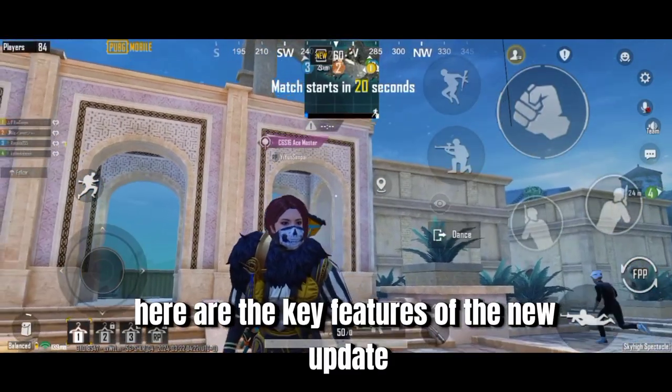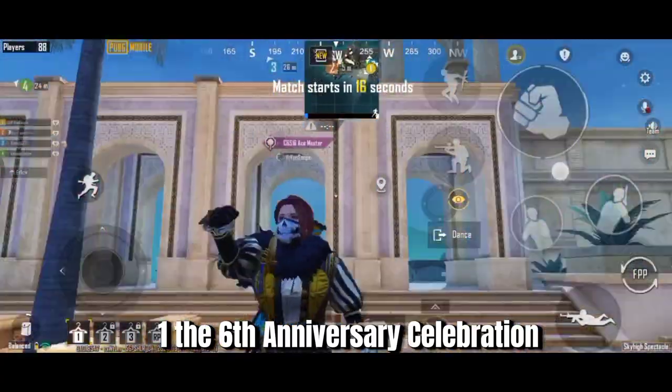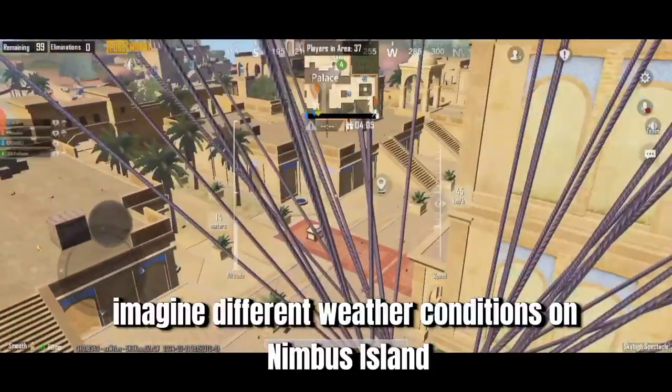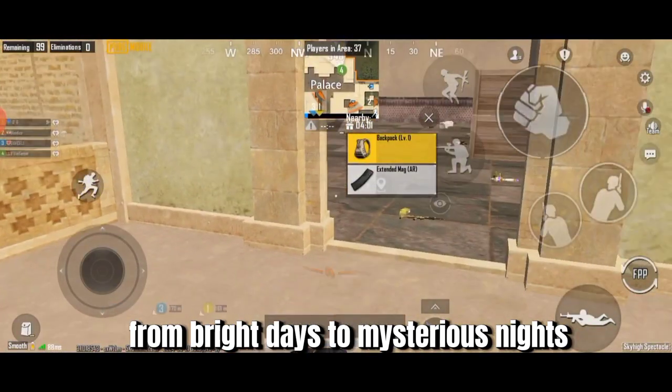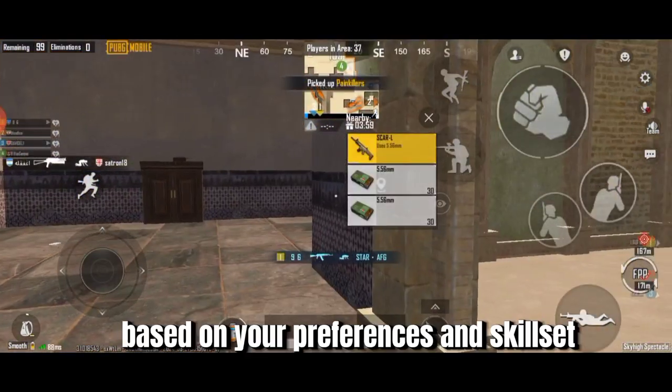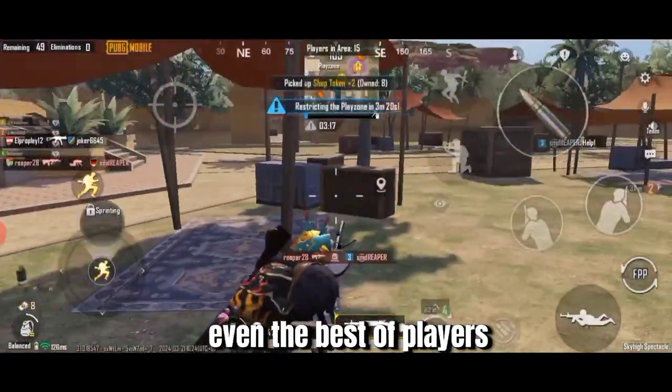Here are the key features of the new update. The 6th Anniversary Celebration, Sky High Spectacle. Imagine different weather conditions on Nimbus Island, from bright days to mysterious nights. Based on your preferences and skillset, Nimbus Island is sure to challenge even the best of players.